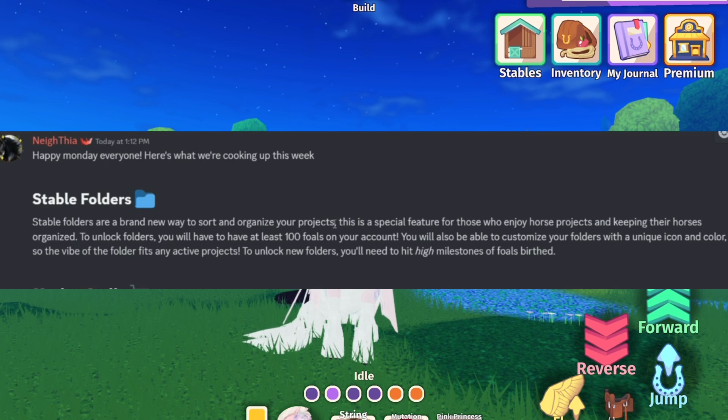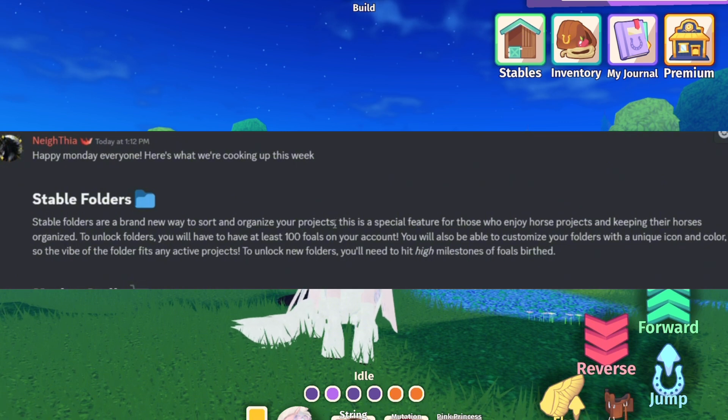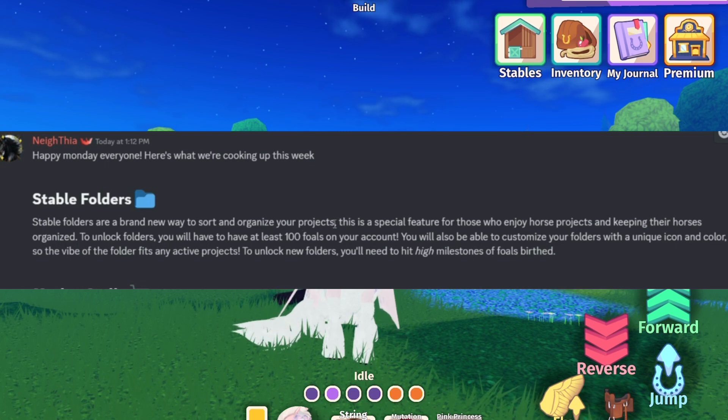Here is what we're cooking up this week. First is Stable Folders — do not mind if I skip over the word because I don't know how to pronounce it. Stable Folders are a brand new way to sort and organize your projects.